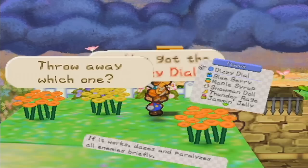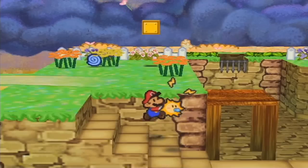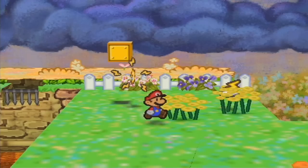Moving on, if you hit this block there's a dizzy dial — I don't want that. There don't appear to be any hidden items here, so I'll pass on for now. Be careful right here, there is another secret block with maple syrup, which is okay I guess. I really should have put items away — get rid of the thunderbolt.